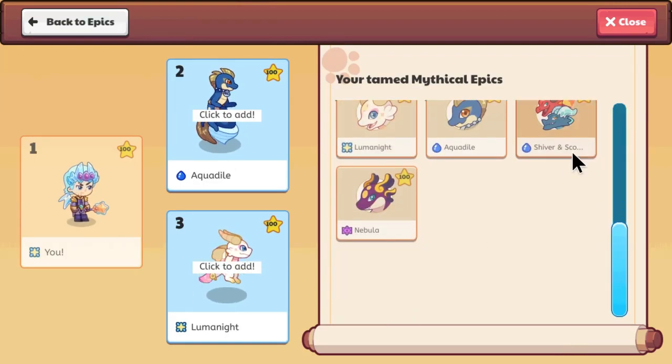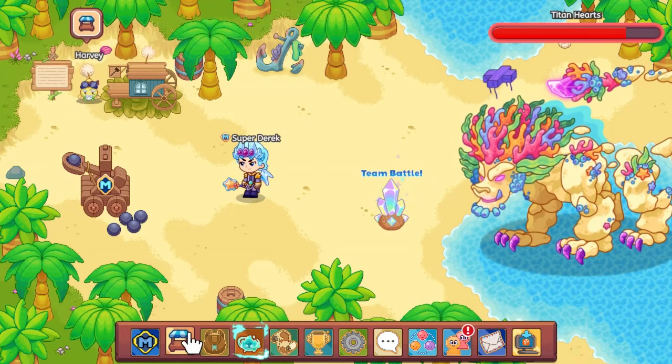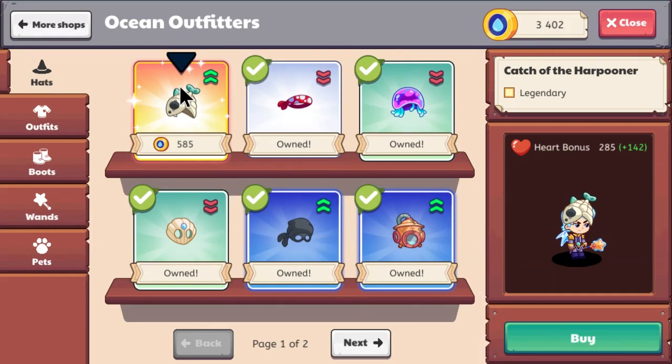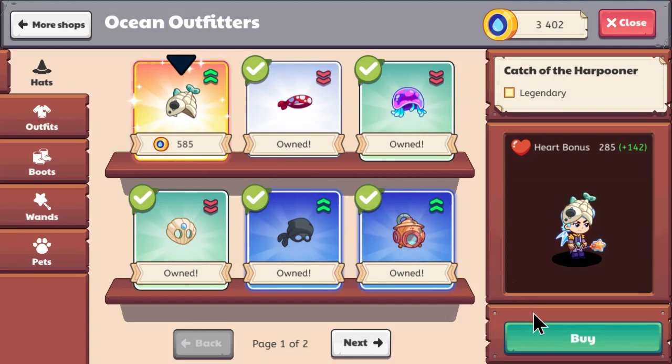Now I can just level up my pets like this. It's so casual — you just do it and get it done. One thing I think they should also add to Prodigy is the ability to exchange these coins for gold, because the coins are trash. That would make it even more overpowered.